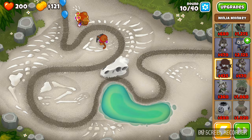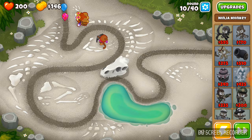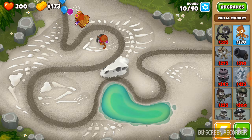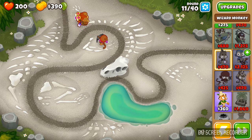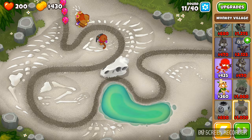Round 10 already - that's pretty fast. You can faintly see it now. You can only select one hero, and I selected Quincy because Quincy is my boy. All the primary towers are green, military is green, magic is purple, and support is yellow.